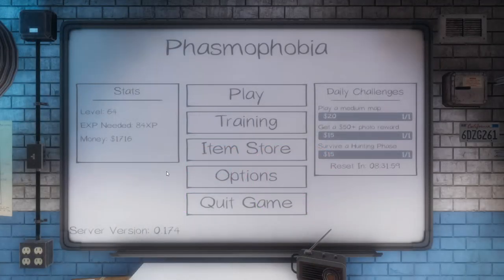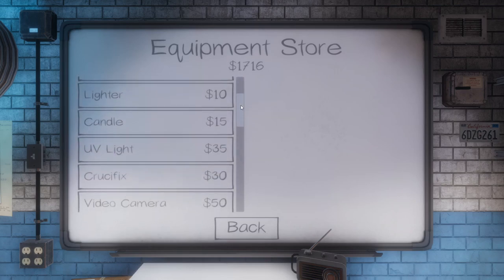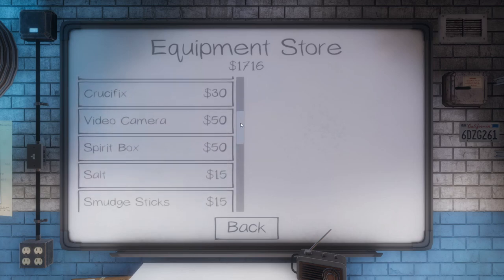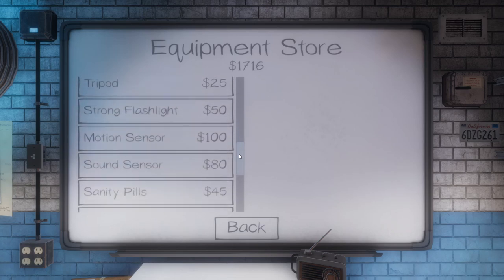Hello, and welcome to 72PC's Top 5 Extra Items for Phasmophobia. There are a lot of items in Phasmophobia — 22 to be exact — and it can be daunting for a new player to know what they should spend their money on and what they should just ignore. In this video, we will break down the top 5 items you should always buy and bring in with you.